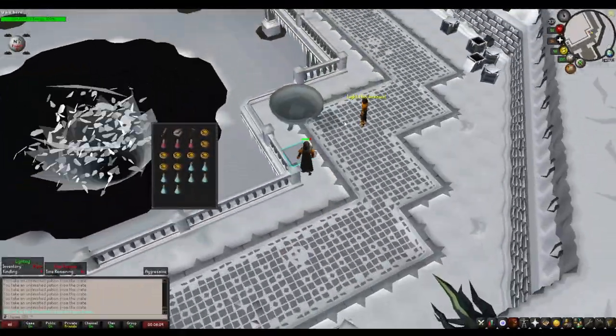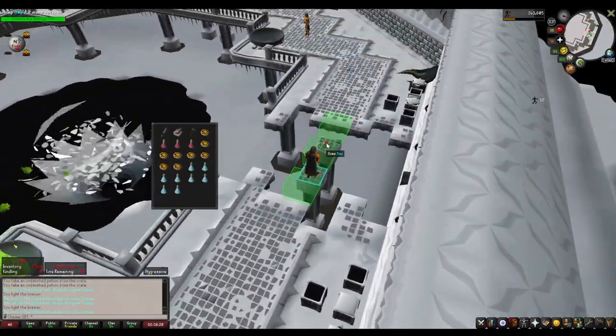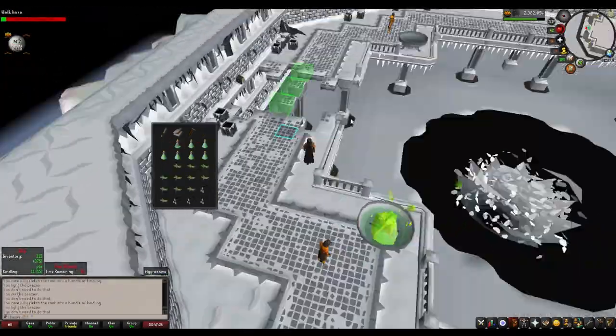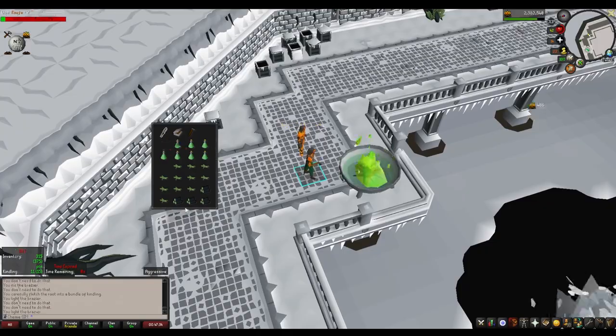Element five is the agility shortcut, which is super straightforward. If you want to cut across the back of the square map, you need 60 Agility — otherwise, you have to run all the way around. This is rarely important in a group setting, but in a solo run, this is basically an RIP to your run energy if you have to go from one side to the other.